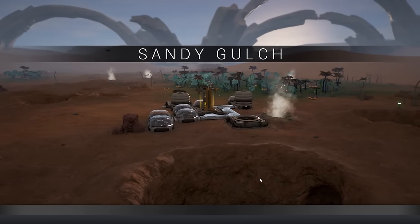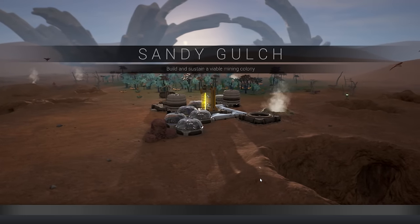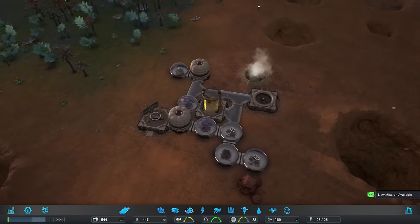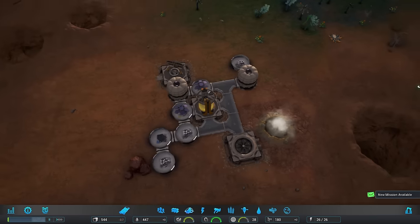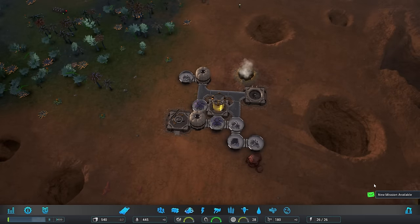Greetings everyone, and welcome back to Avon Colony, where we have moved on to the second campaign mission, Sandy Gulch. Now then, that is a terribly built little area. Oh my lord, that hurts my brain.